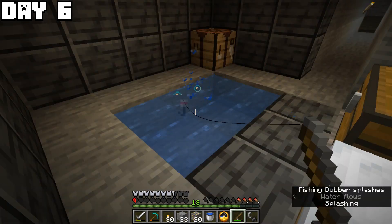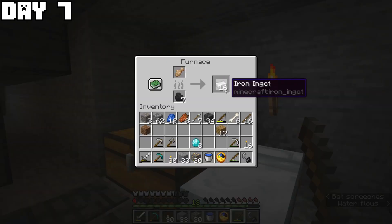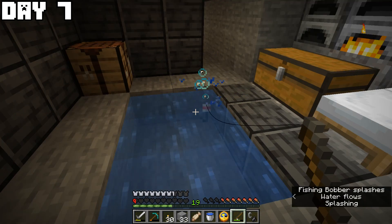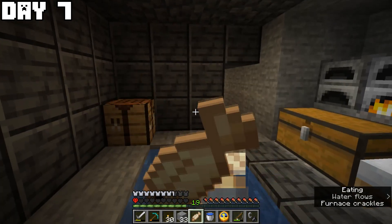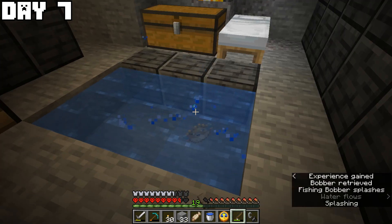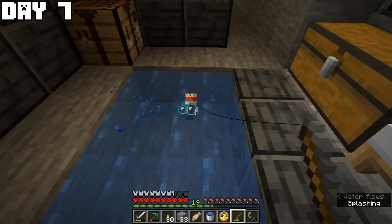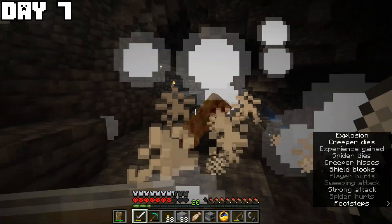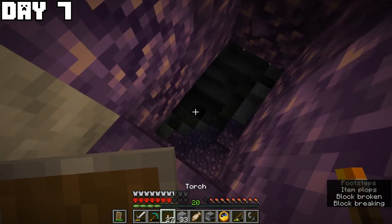I ran away from the skeletons down to half a heart, then did some fishing and went to sleep. On day seven I fished more because I still had half a heart and needed food to heal up. Once I had enough food and hearts restored, I made a shield, almost died to creepers, and found an amethyst geode.